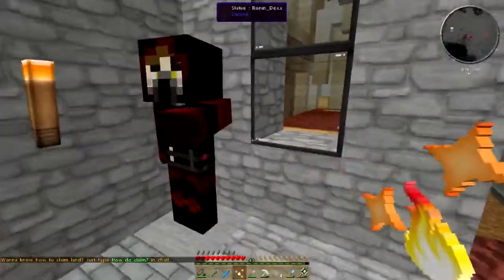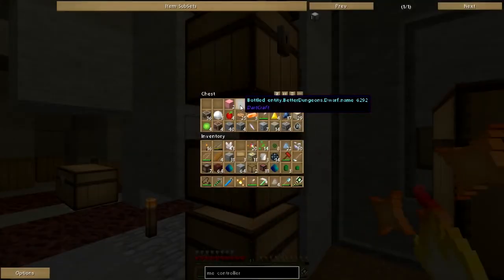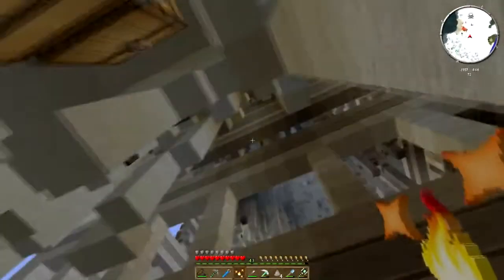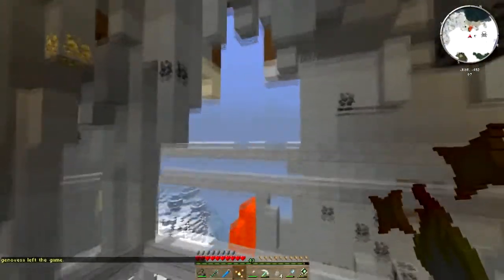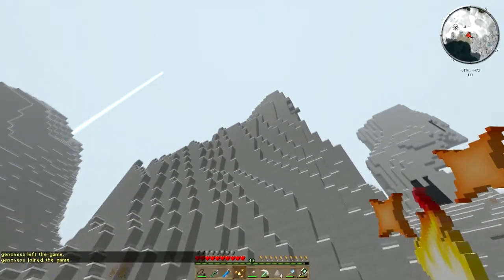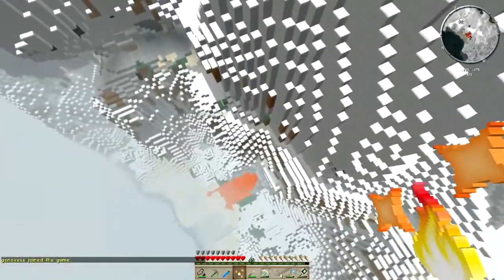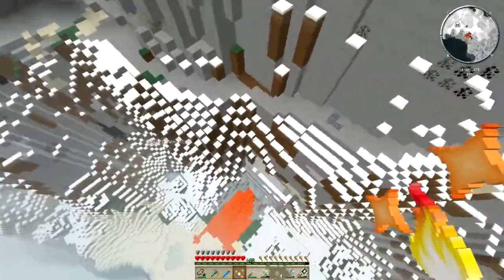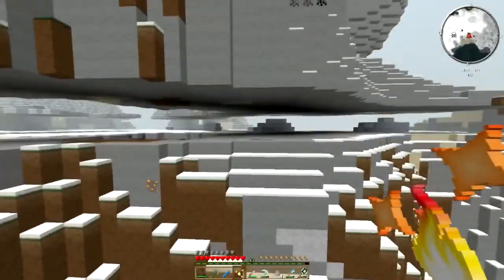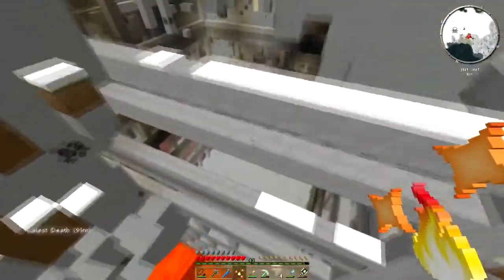Ronin, after he blew up my dwarf fortress, left some statues of himself around by way of apology, and somebody left a bottled dwarf just chilling on top of my noob shack. During the mega party stream the other night we got all the way up here — I was originally going to build the skyscraper all the way out the top of this mountain, but I got to this point and basically said balls to this, and we're going to stop right here at the top of the volcano. Up here is where I'm going to put my penthouse and private living quarters.